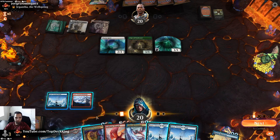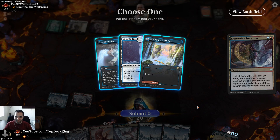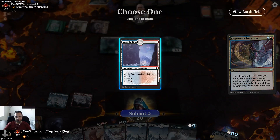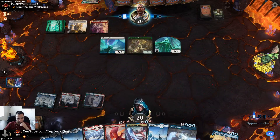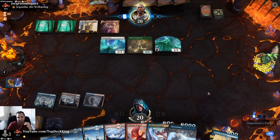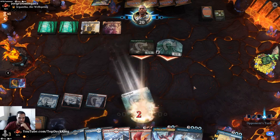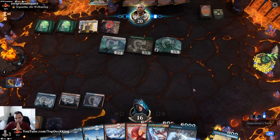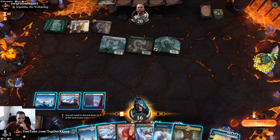Now we're drawing all the lands — holy moly. Look at this — we're not winning with this hand. We have to cast this into this and take an extra turn. Might be able to pull it off. He adds Jenga — whatever you want to call the name — to his hand. Cast the Prismari dragon.